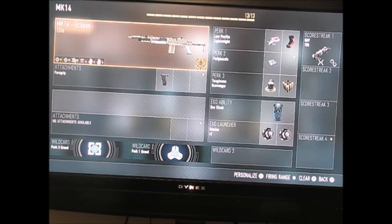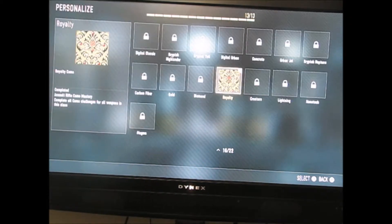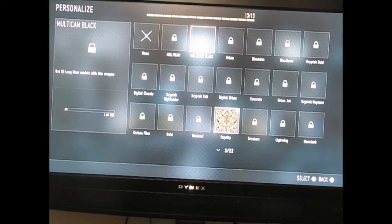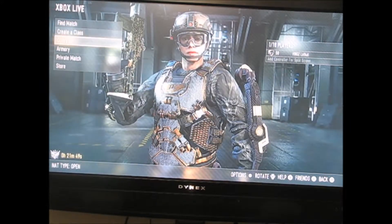And then the MK14 — this thing's poopy. You can see the reason I actually have the royalty camo is because my game glitched out on the camo glitch. It actually glitched out before everyone really figured out how to easily get royalty — that's the only reason I got it, otherwise I wouldn't even have it yet because this MK14 is garbage. But the MK14 Eclipse got a foregrip on there, Perk 3 Greed, Perk 1 Greed, low profile, lightweight, peripherals, toughness, scavenger, exo cloak, two semtex grenades, and UAV with extra points and support upgrades. That'll do it for the classes.